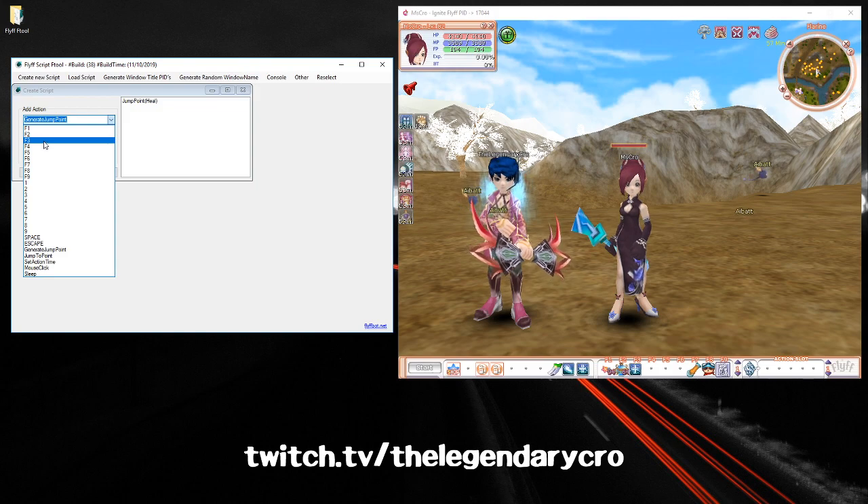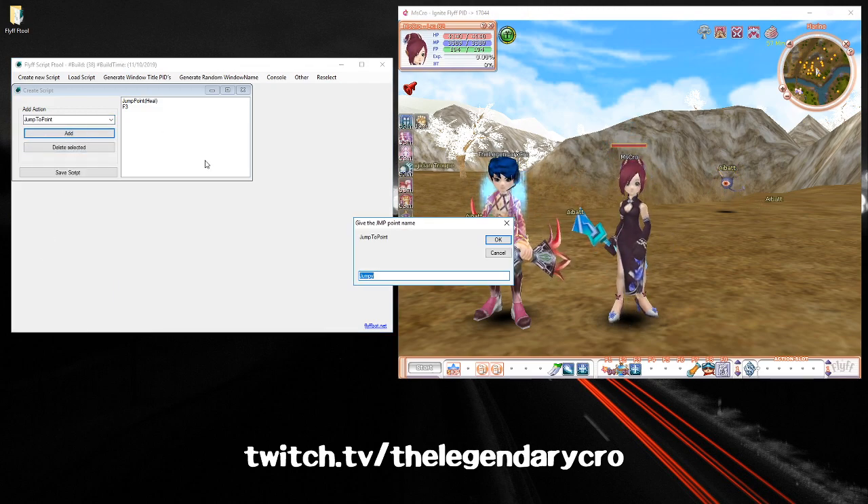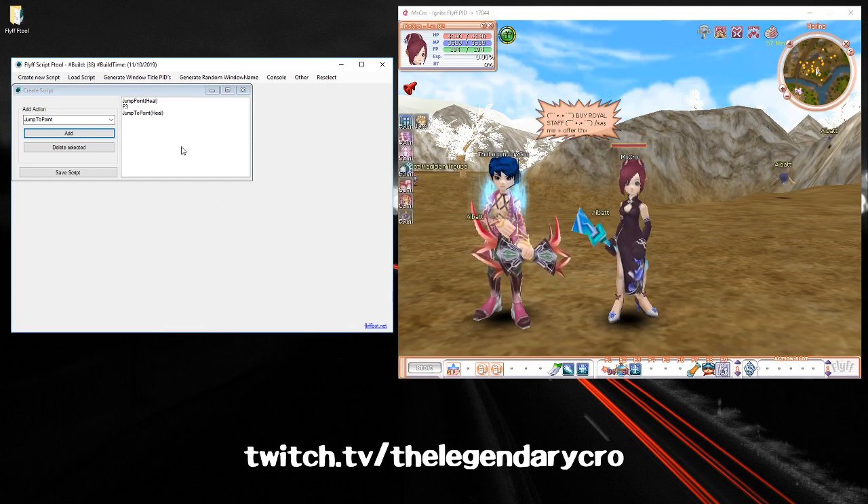Heal is on F3, so you want to go to F3, click Add. Then go back and click Jump to Point and add it — name it 'heal' again. You can name it whatever, but I just keep these two the same name. And that's actually all you need for the heal bot.